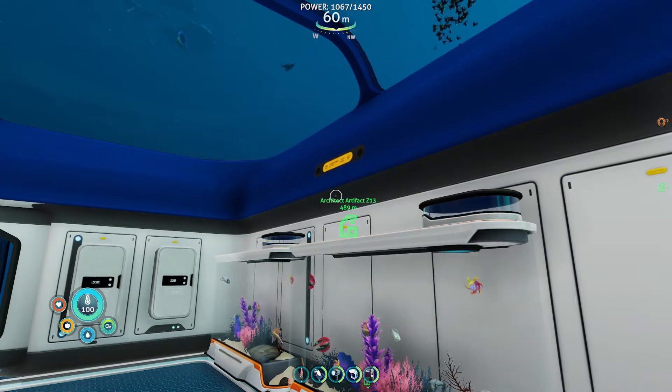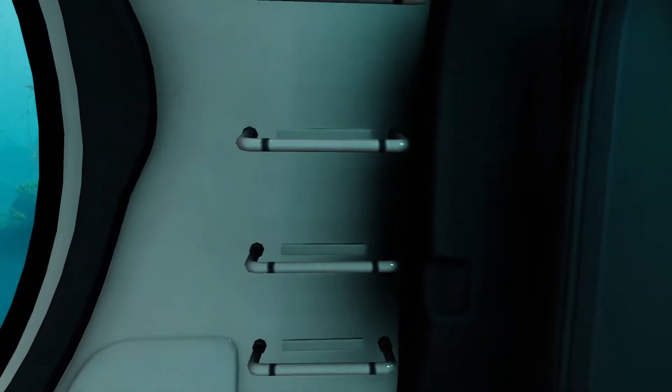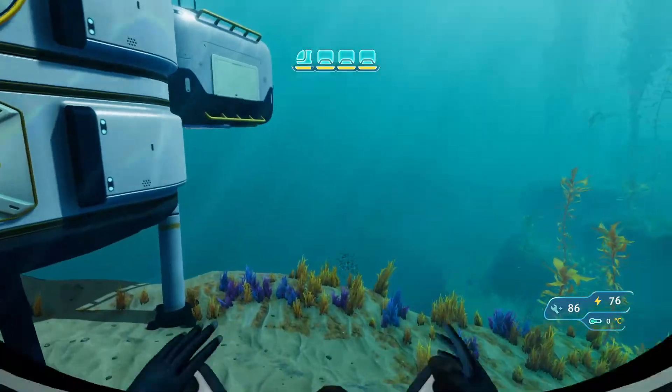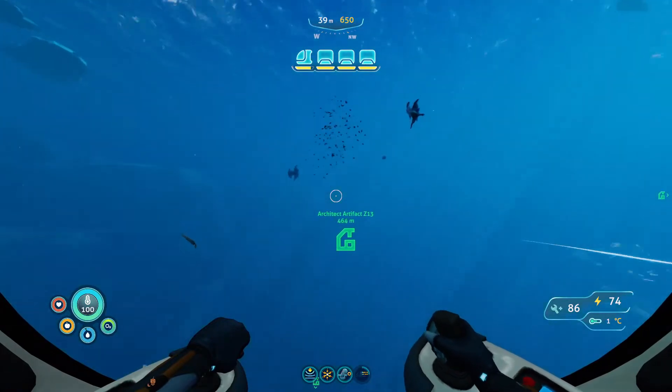So which one do we want to go to first? This one is miles away, that's also miles away, and that one is less miles away - so let's go for the one that's less miles away. We've still got a bunch of food and water left in the sea truck although I have emptied most of it out into the base. Let's go ahead and travel towards Architect Artifact Z13.